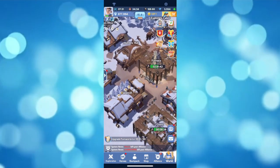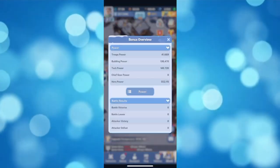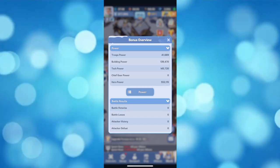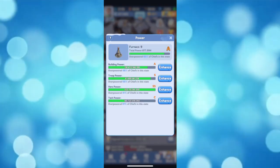To increase your power, all you have to do is increase your troops, grade your buildings, your research technology, improve your gears, and upgrade your heroes.